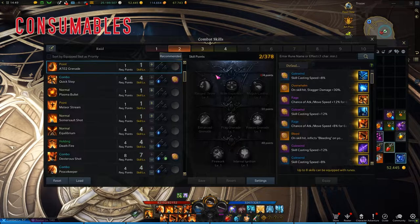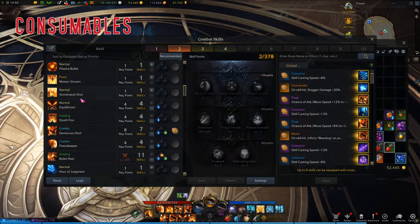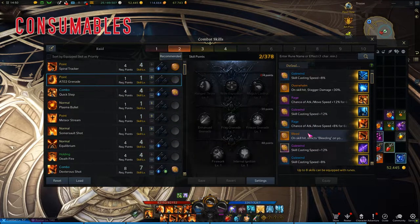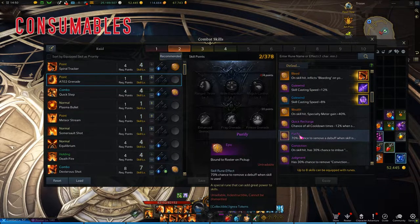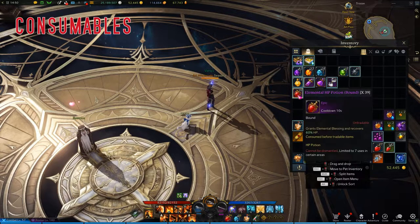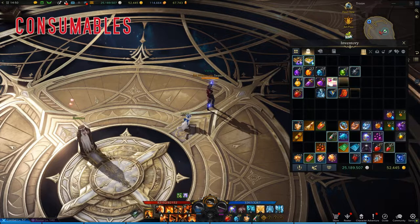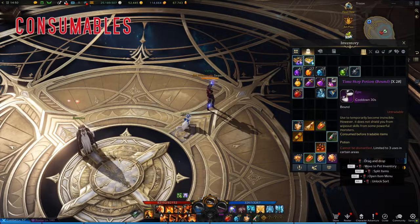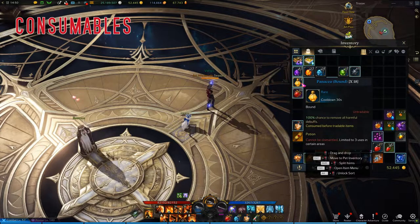DPS potions can be used in Gate 1 if you have something like a Purify rune — I'll probably run an ATO2 Grenade and throw a Purify rune on it. These are from 5 Agnea tokens, so if you can get them, they're really good. Time Stops are basically necessary for Gate 2. Splendid Elemental HP potions are an option but probably not necessary yet. All of these are grouped by exclusivity — they're all tagged as Potion, so you can only have one equipped at a time.